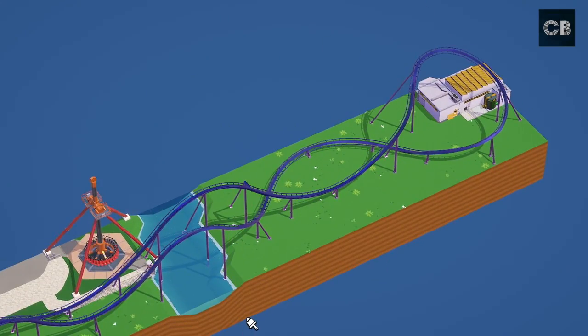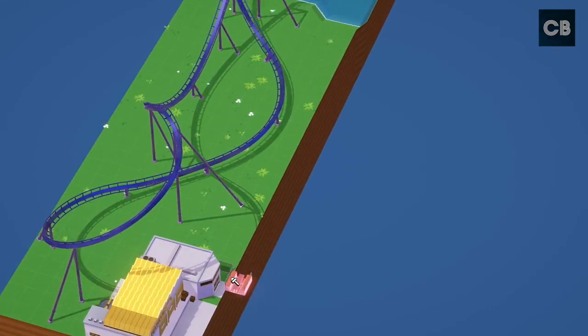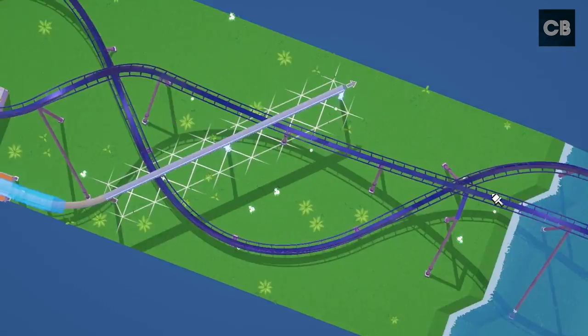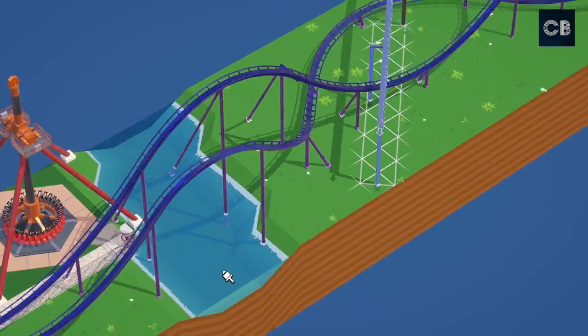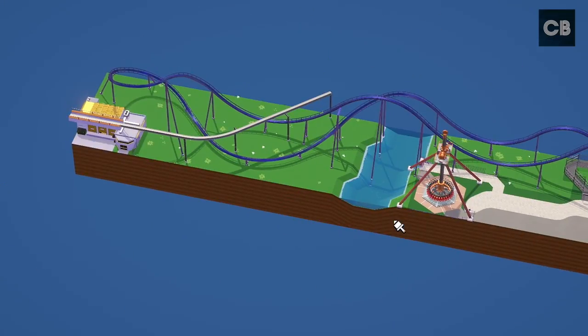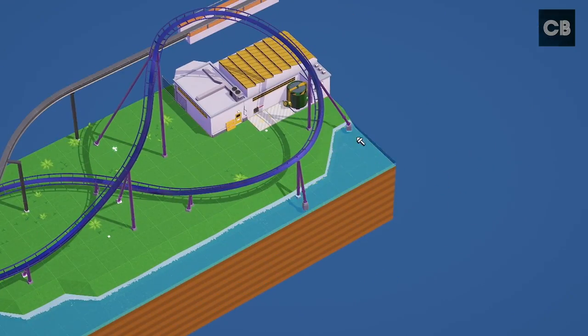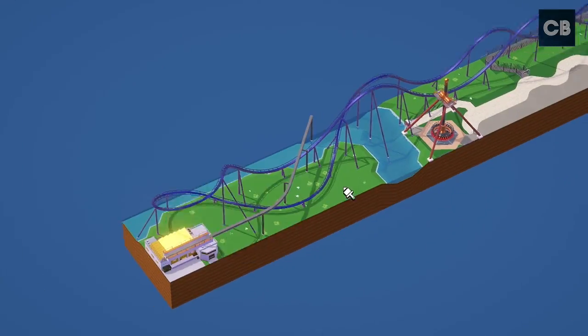That's basically everything to show you this month — the path layout is done and I know where everything's going to go. Custom supports for the entire ride will be done off camera because it's the most boring thing to watch. I'm also doing a little monorail here — I've been thinking of a way to cover up the depot, and I think I'm going to do a maintenance area for a monorail, which would look realistic in that part of the park where no guests can go.